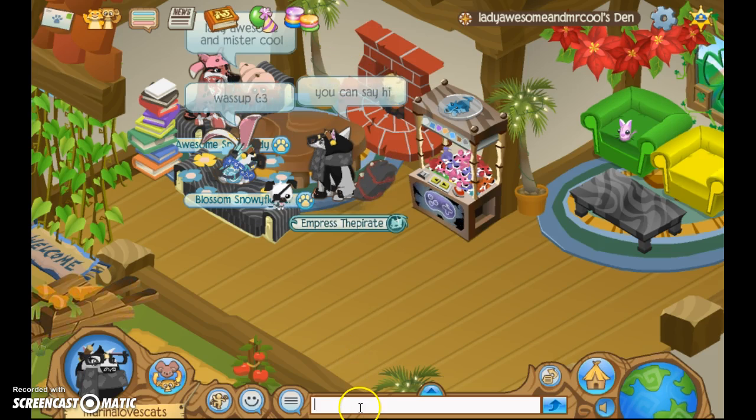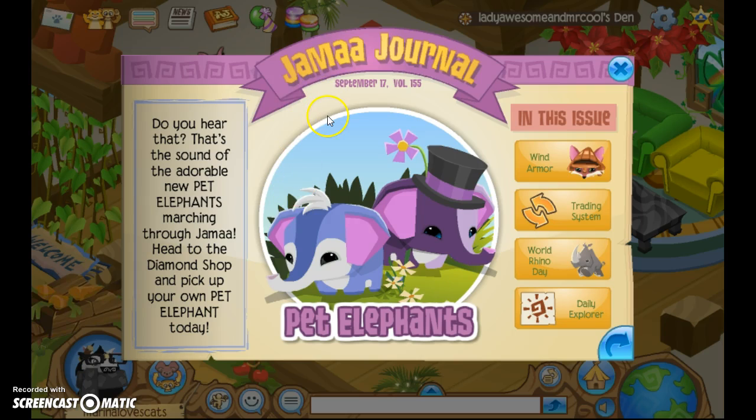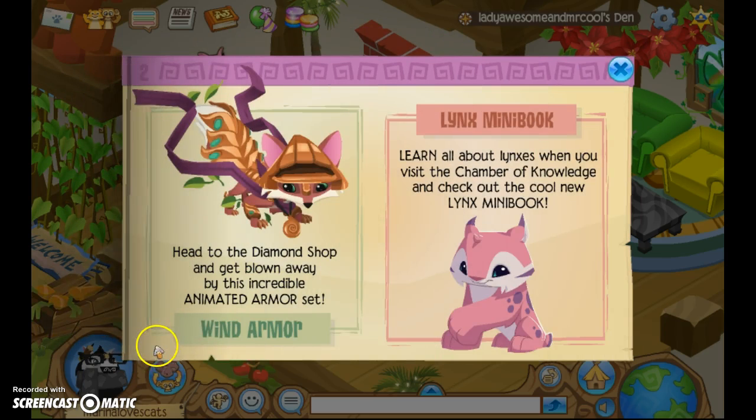Okay so first of all there are new pet elephants. They look really cute in the picture — they never look as cute in the actual game. They look cuter in the picture, like the lynxes. The lynxes look super cute in the picture and they still look cute as the real animal, but they look cuter in the picture.